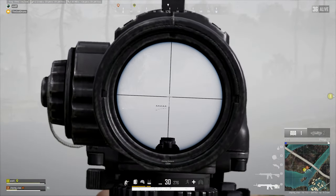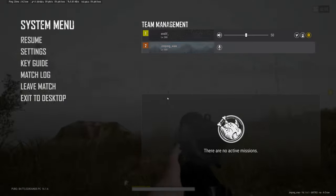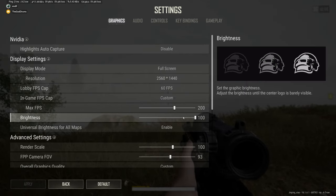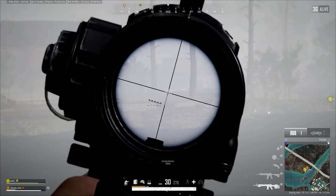Today I'm going to show you how to see through fog on PUBG. It's actually really simple to do — all you have to do is turn your brightness down to 0%. Just be aware that this will make it really hard to see in dark spaces.